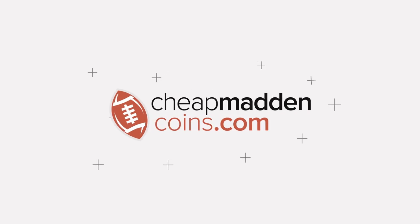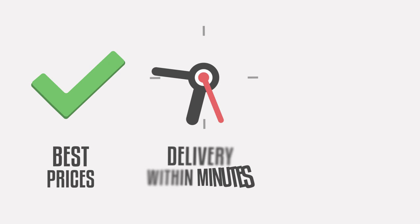If you need help building your team or selling your coins, make sure you head on over to CheapMaddenCoins.com for the cheapest prices, fast delivery, and 24-hour customer support. And use code WOLF for 15% off.